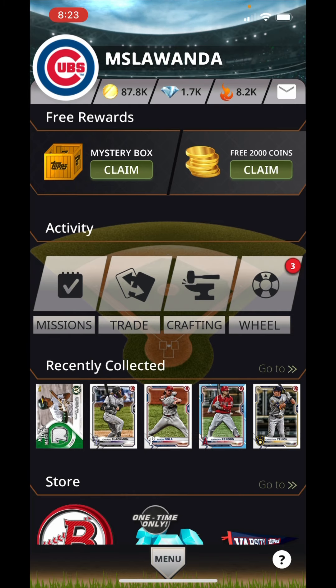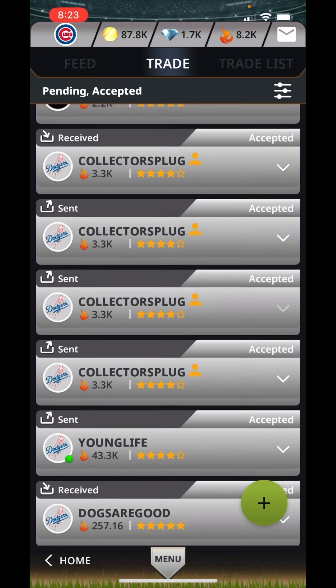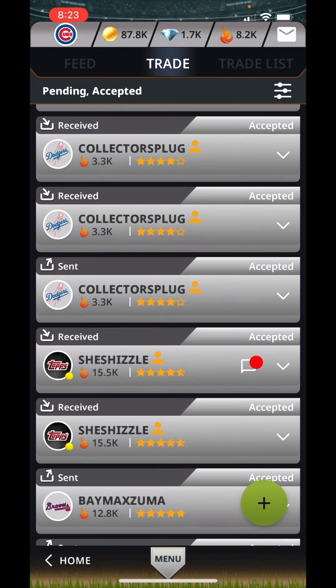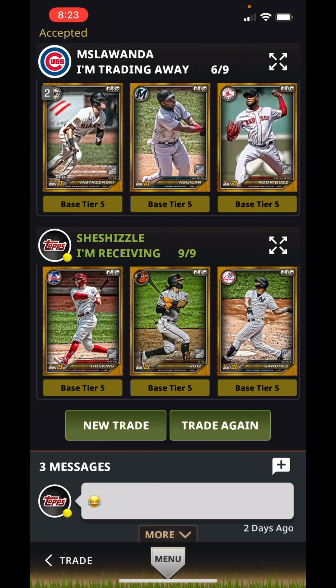So one day one of my favorite people on the game — I'll show you guys so you can follow her — she's called She Sizzle, I love the name. She was asking me, she was trading me for some base tier 5 so she could complete her set. And I was thinking, wow, how does she know which ones she needs to collect?